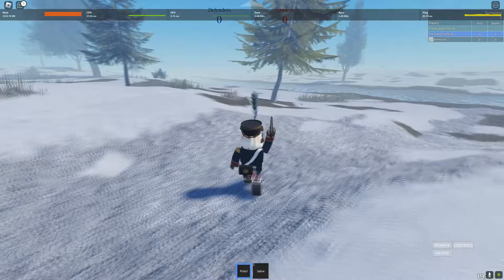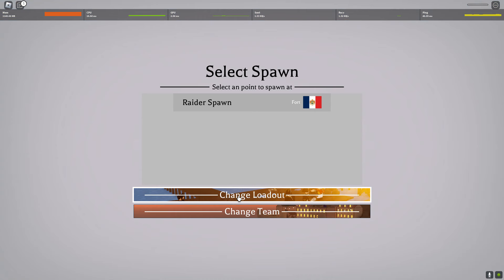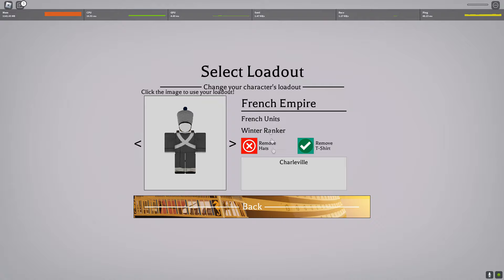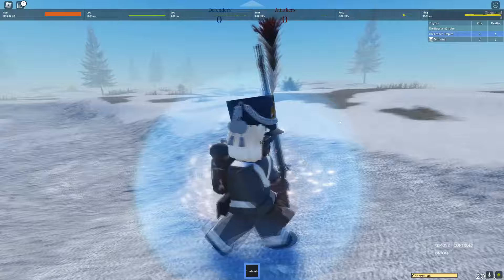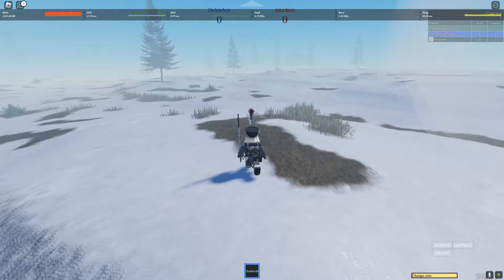It has sounds and ragdolls too — why is this game dead? I'm gonna change my loadout; you can change your loadouts. The animations aren't the best, but for a small Roblox game this is pretty good. There's a 'charge' button — I don't know what that is. There's an invisible wall here, so the map is not very big, but that's fine.